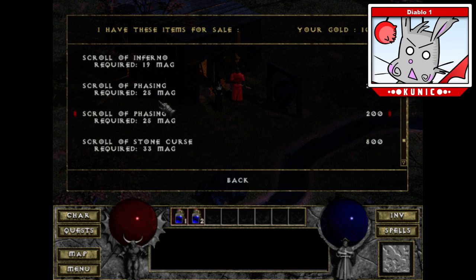I remember the first time I killed Diablo in this game — the very first time I ever played — I would spam the phasing spell a whole bunch because I couldn't figure out how to get into Diablo's chamber. I didn't have teleport, so I would just spam the phasing until I got into his chamber and then kill him. It was really, really weird.